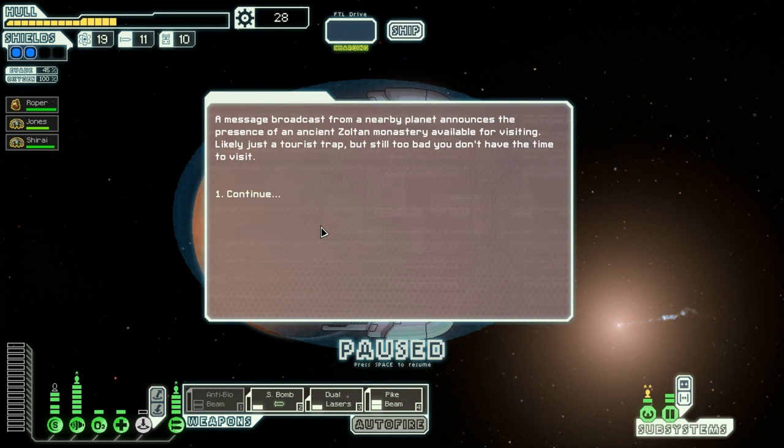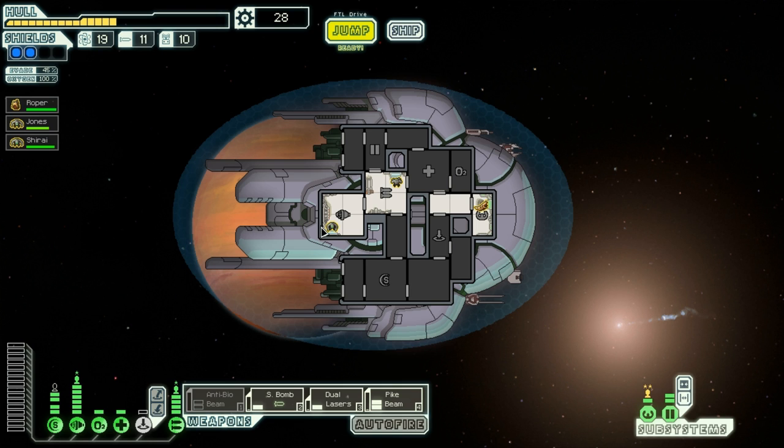A message broadcast from a nearby planet announces the presence of an ancient children monastery available for visiting — likely just a tourist trap, but still too bad you don't have time to visit. Why?! I have time to go to planets and stations to rescue everyone — why can't I visit a tourist attraction?